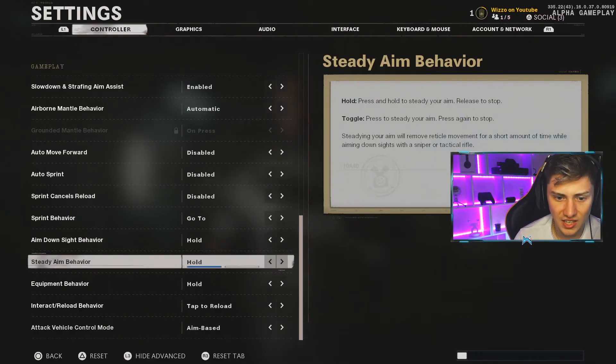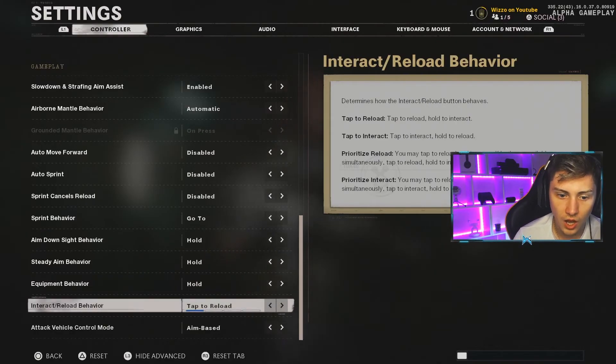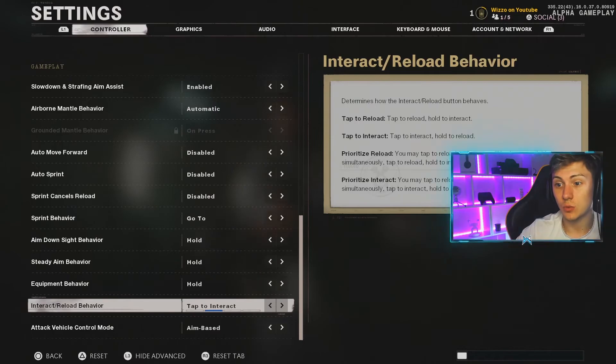Sprint behavior, aim down sight behavior, steady aim - you don't really need any of this. The interact/reload behavior is like contextual tap from Modern Warfare. On Warzone you tap to pick up an item or open a door, or hold to reload. You can change this so you tap to reload and interact simultaneously, or tap to interact and hold to reload, which is effectively contextual tap. I've left it as is, but I'm tempted to move it back to contextual tap so switching back to Warzone isn't a nightmare.